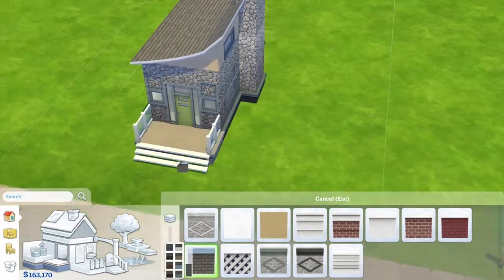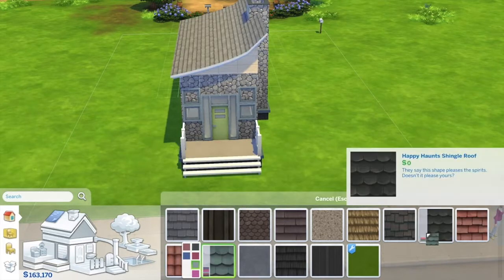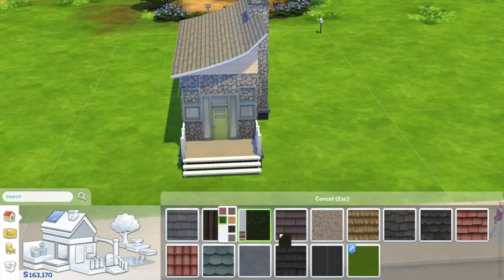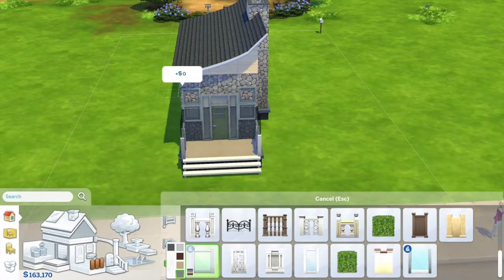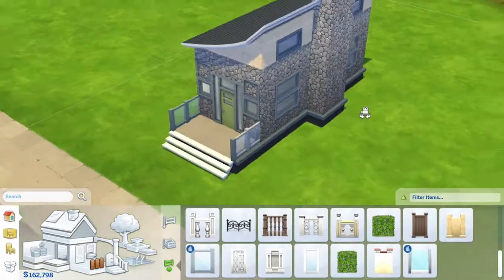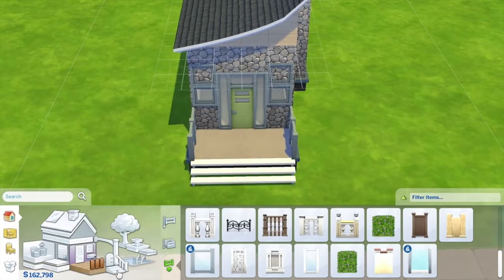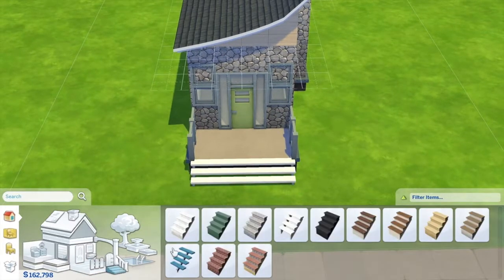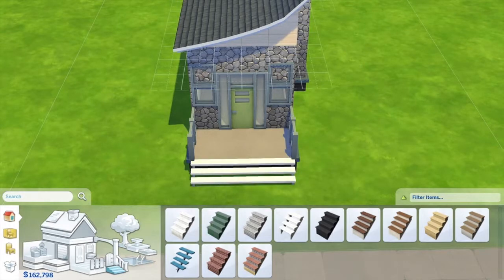I found a dark foundation which looked really nice and went well with the windows and the stone theme. I also went for a darker roof to match the foundation. I found some fences that matched the frame color of the windows. Looking back over the footage, I noticed the fences are actually from the Apartment Life expansion pack, but I checked and there were other base game fences with the same color, so I'm sorry about that.